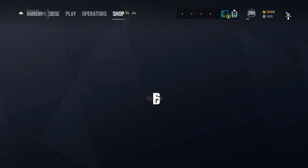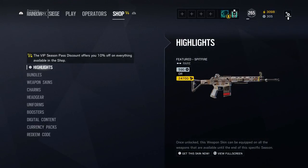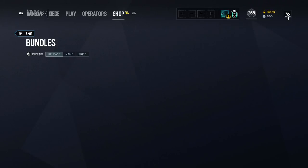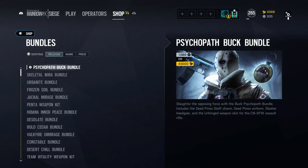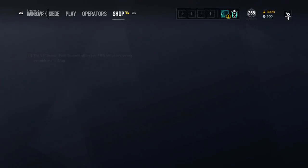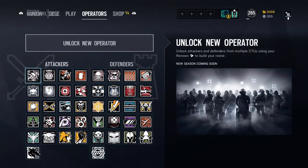Let me load these up — it always takes a while, probably the servers. You can buy the old ones under bundles. So here are Buck and Mira, the last two. Buck looks pretty dope, but I don't play Mira a lot so I'm not very keen to get that one.